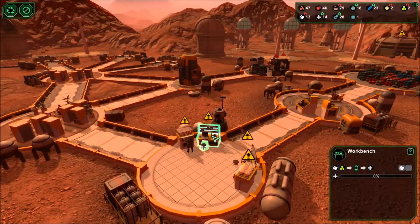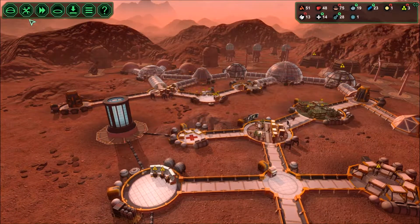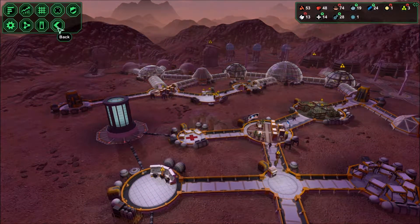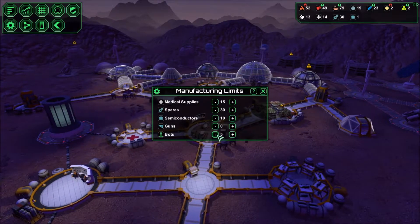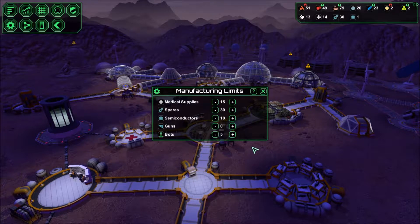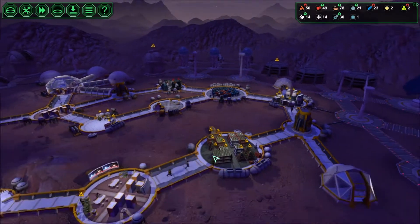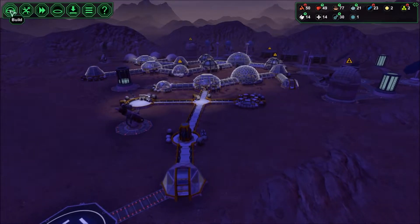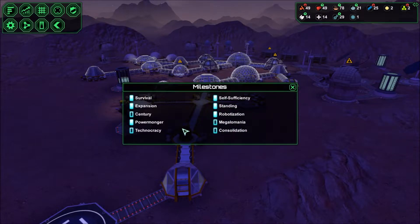Medical supplies — what does that require? More bioplastic. Okay, I'm at 14. What's my mass production? Base management — manufacturing limits. Medical supplies at 20, we'll bump that down to 15. Spares will be at 30. Bots — oh, that's why I'm not building any bots, because my bots was set at 5. There — that makes sense now. 10 semiconductors — I got tons of ore being produced for metal, some of my conductors. So that's pretty good; we'll use most of the supplies now for trading for the bioplastic and things to build the monolith. We're at 6 milestones right now.